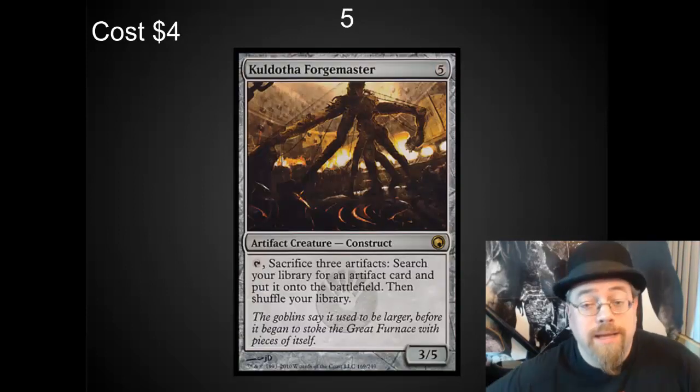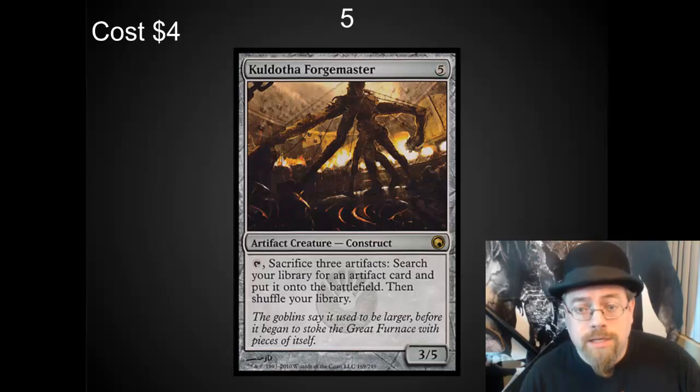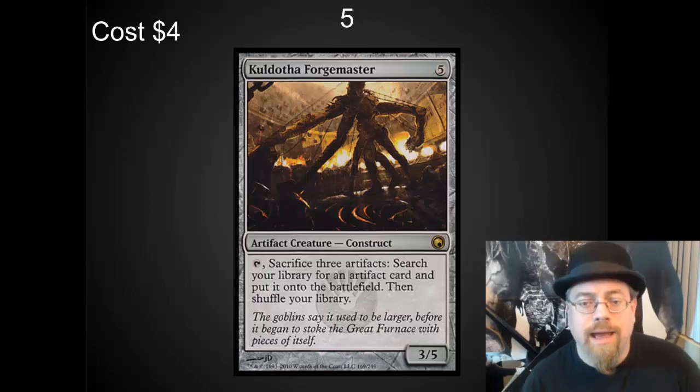Number 5 spot — I've got Goblin Welder, or Forgemaster. Maybe I'm a little bit biased because I've been testing with this guy in Vintage. Vintage is so much fun. And this tutor is incredible, especially if you can sacrifice artifacts that give you something when they go to the graveyard — you get this 2-for-1 extra ability out of it. This tutor is just wonderful. Definitely throw it in an artifact-heavy deck.